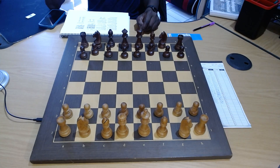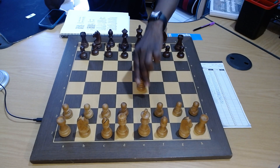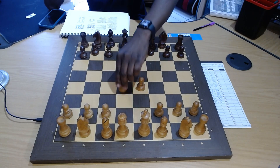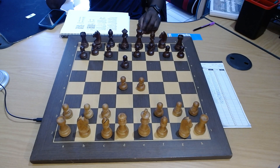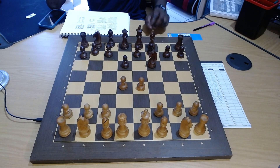Sometimes players lose games because they simply don't look at the board. Here is a good example: white goes e4, black goes d6, d4, and black goes knight f6. This is an opening called the Pirc Defense.